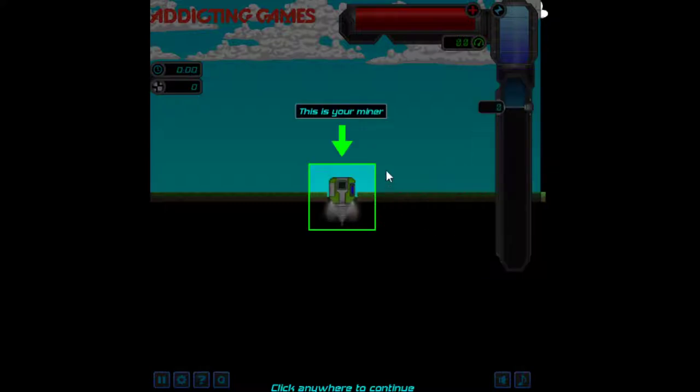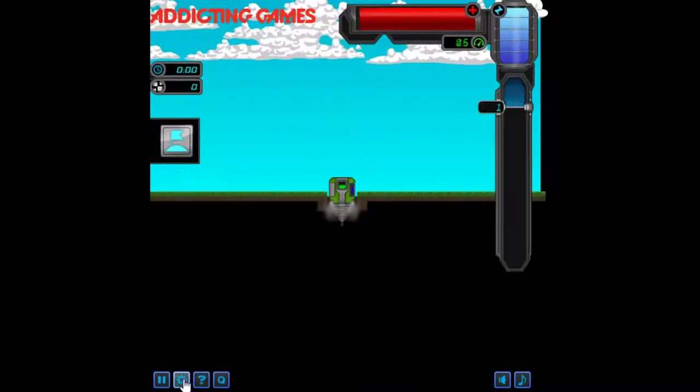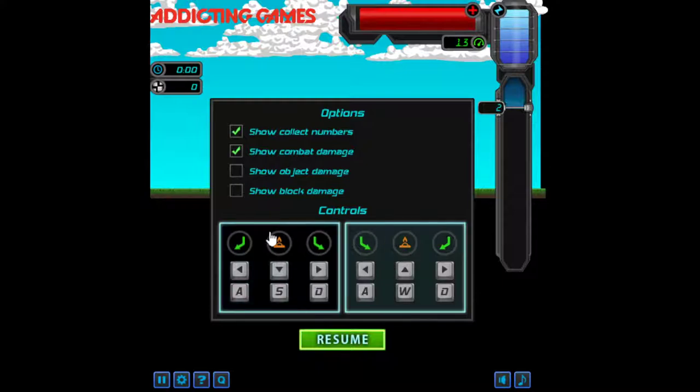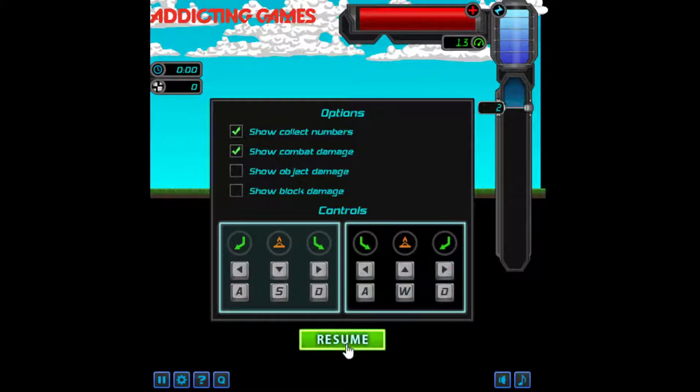This is how deep we are. You dig automatically and I only need to move sideways using the A and D keys. There's an option for inverted controls which I don't like, so I've changed that. Show block damage and object damage — yeah, why not.